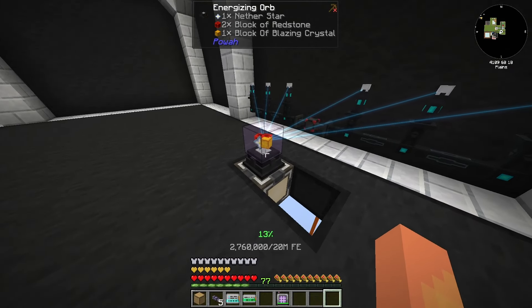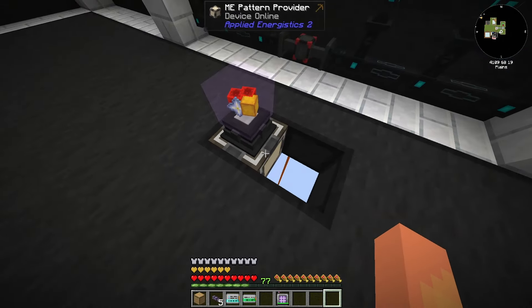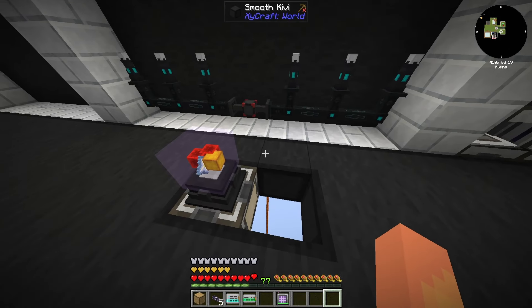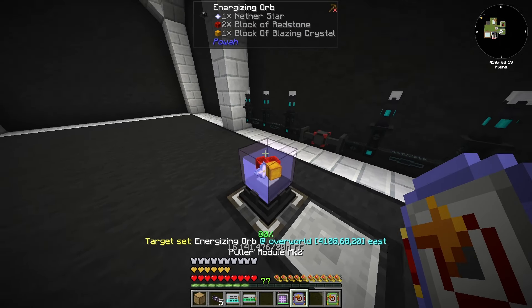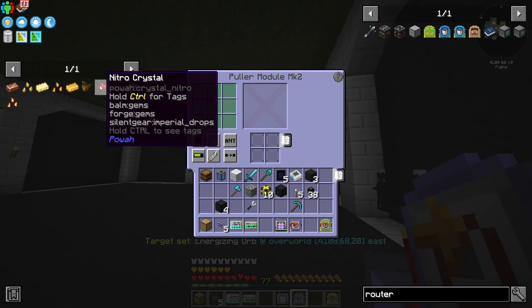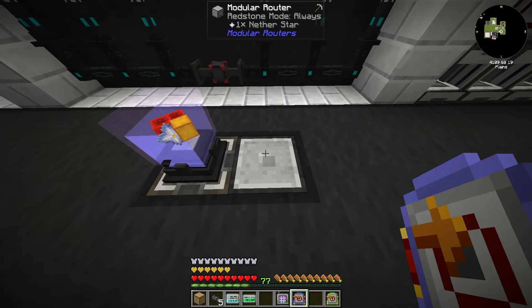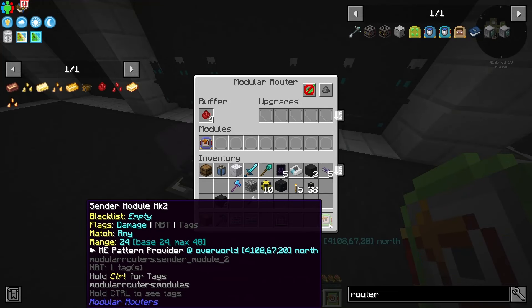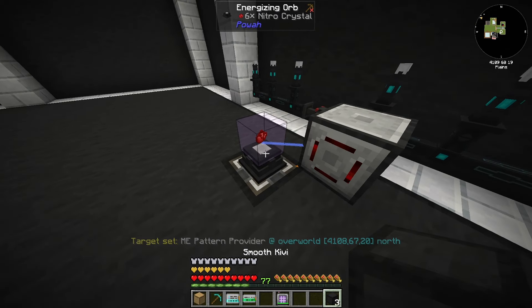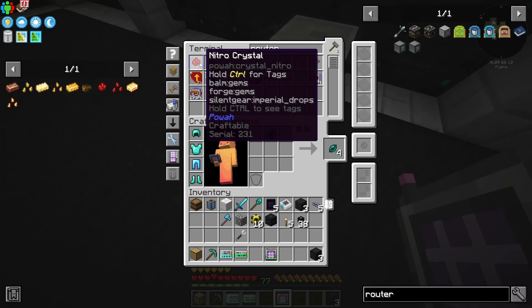This should only add enough for that recipe and it shouldn't put any more in there. When this is done, a router that pulls from this and pulls nitro crystals should send it back here. Testing whether it will add another recipe automatically - it will not. Well, that's not what you want to see unfortunately.